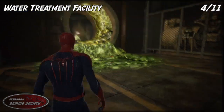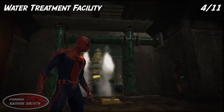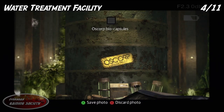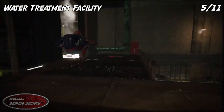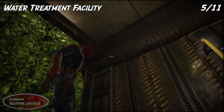For number four, go back through that tunnel and shoot the steam with your web, and then take a picture of Oscorp. Number five: web shoot the steam, web sling over to the ceiling, and you'll find it on the ceiling above the slime — just be careful not to fall down onto the slime.